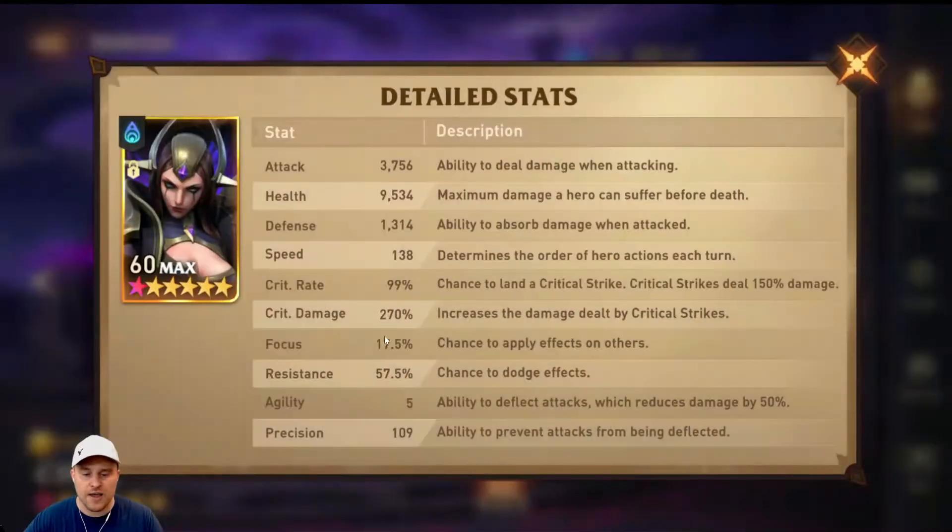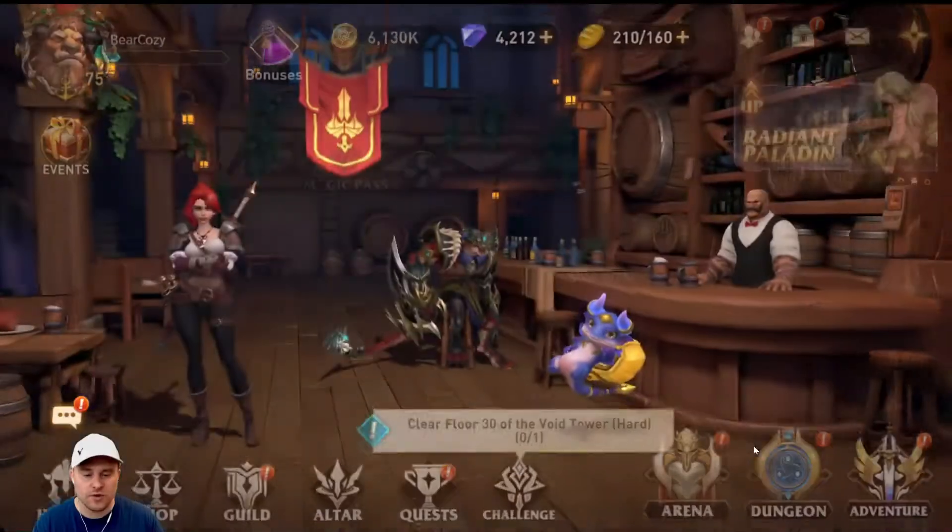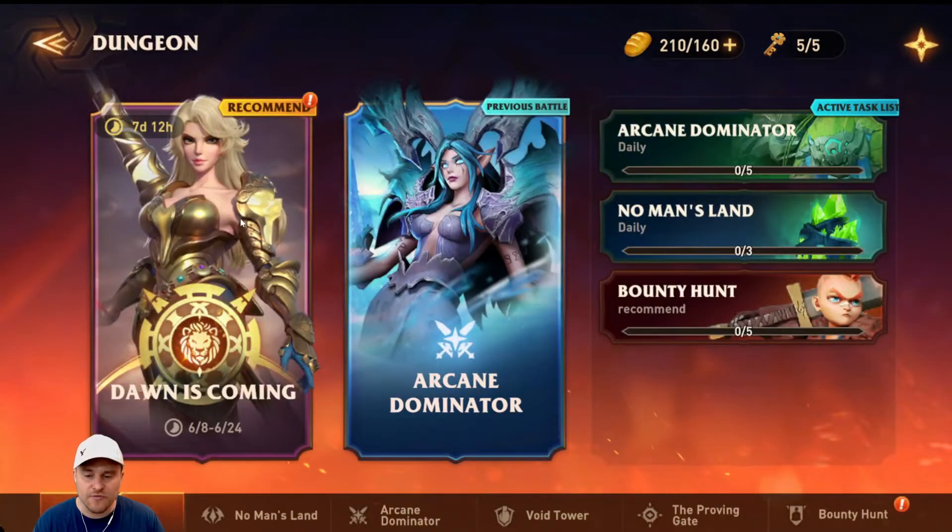Right now I have her at 270% crit damage. Unfortunately she's at 99% crit rate, which is the best I could do — but that's probably close enough. Once she gets that extra 11% crit damage from the crit damage ring, that'll put her over 280, and that's going to be really awesome. So I'm really looking forward to the Dawn is Coming event and farming those ring charms.